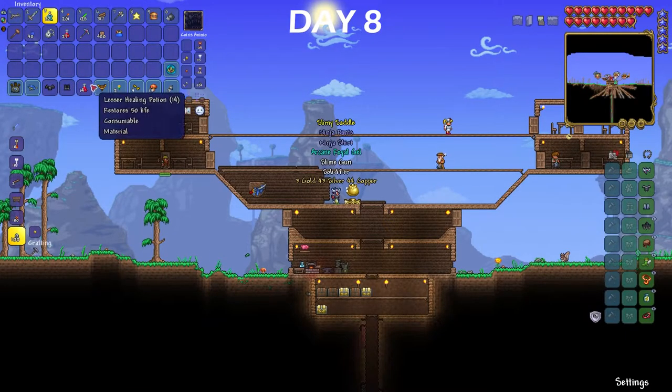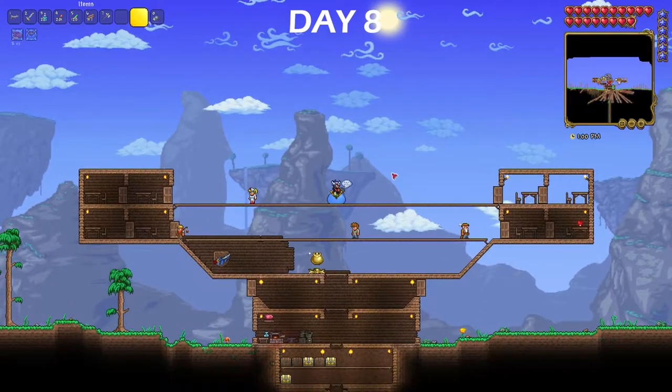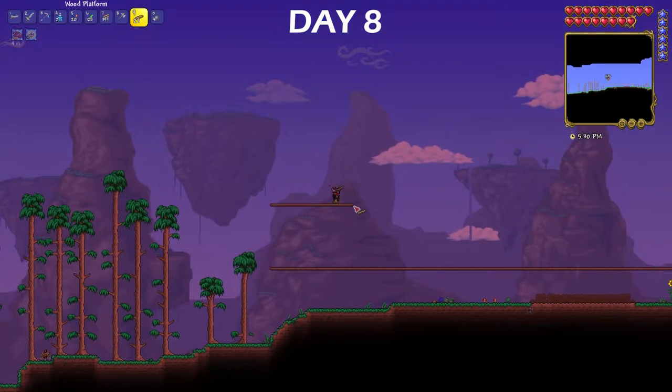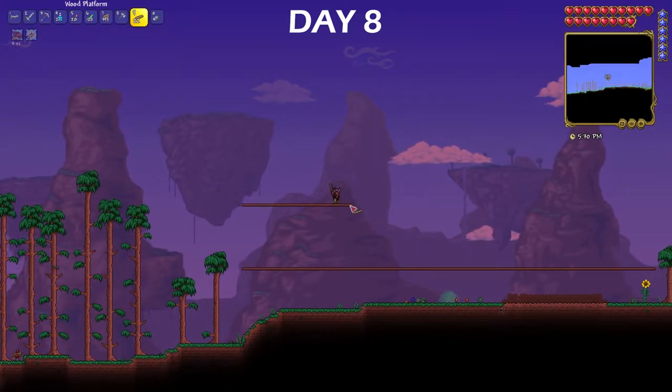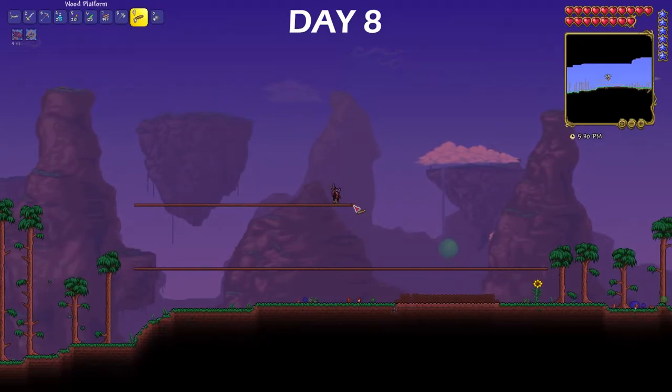The boss fight was a lot easier than I expected, and I'm very glad that I got the slime on the first try. I got to work on the Eye of Cthulhu arena to make it a bit easier to kill. In order to fight the Eye of Cthulhu, I needed lenses to make its spawner, so I needed to wait for it to be night to kill the floaty little eyeballs.